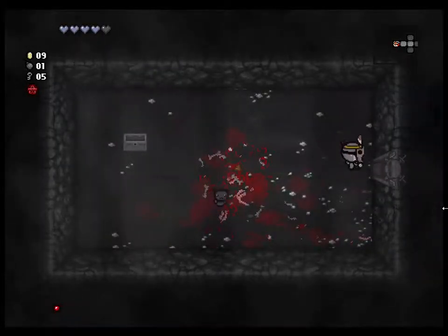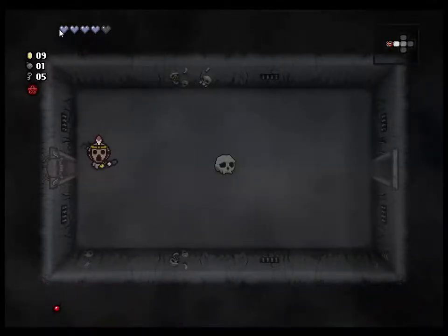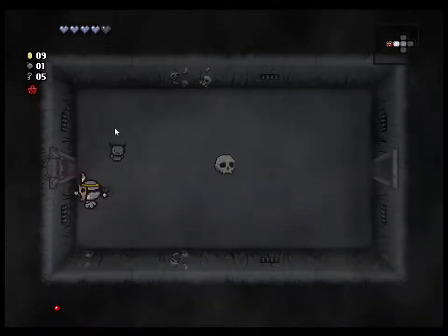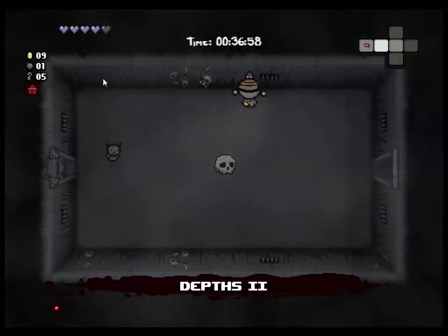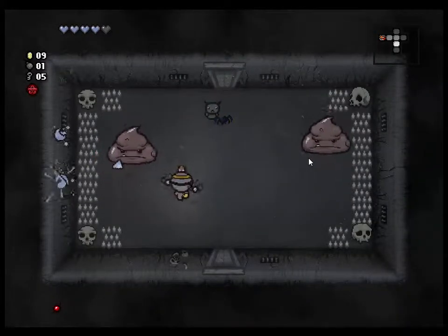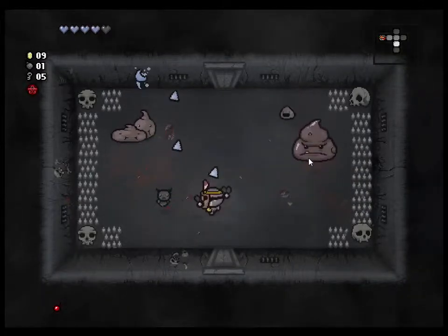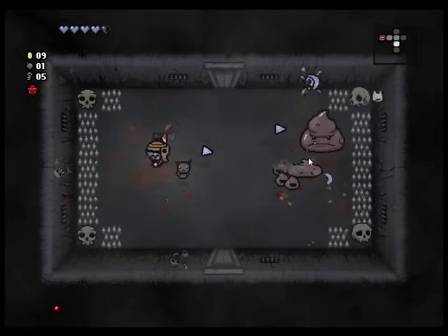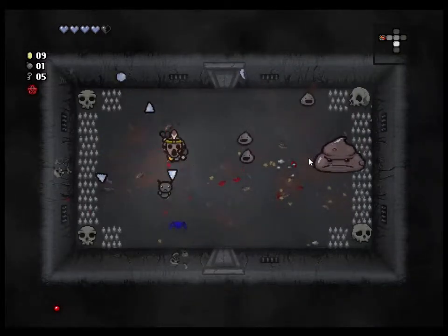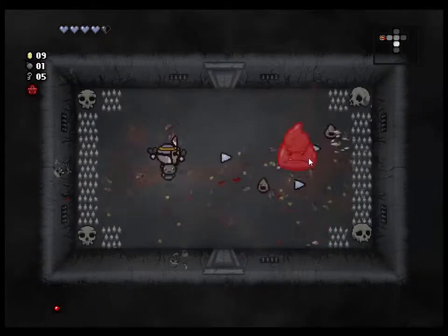The boss challenge room — it requires you to have one red heart or less. Since we have no red hearts because we're the Blue Baby, we get to go in there for free. It's kind of useful if you have a lot of soul health and no red health, or just one of them. You obviously need those to enter otherwise. You can be crazy and try to do it with just one heart but you're more liable to die that way.